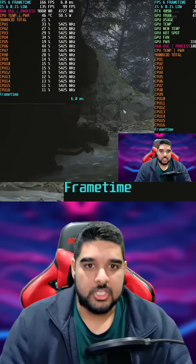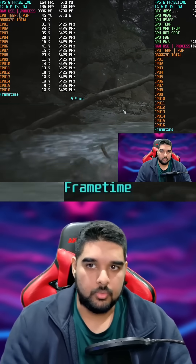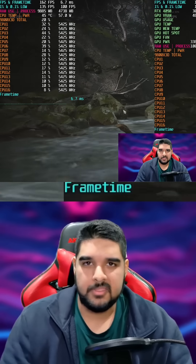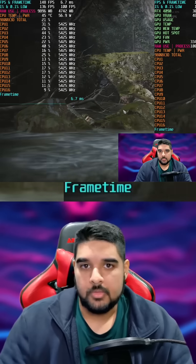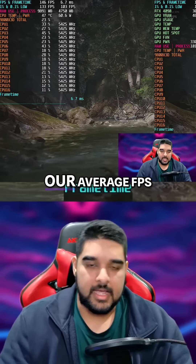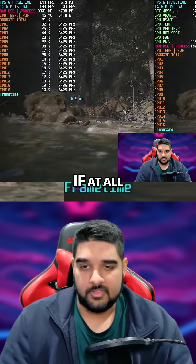Just for a sanity check, I did also test another game — Black Myth Wukong — with HWInfo64 also open at the same time at 1080p using high settings. This is a game that is a lot more GPU bound. And you guys can see that our average FPS and 1% lows don't really change a whole lot, if at all.